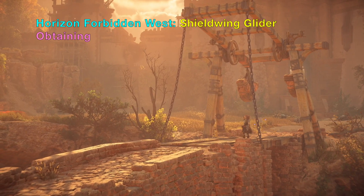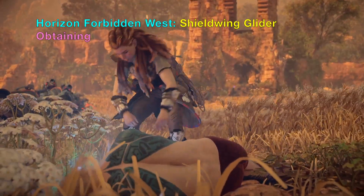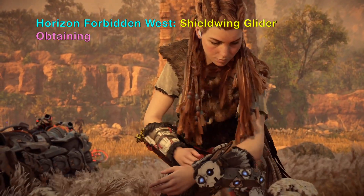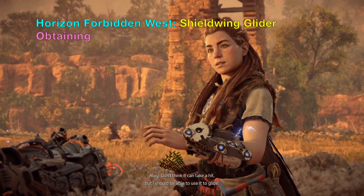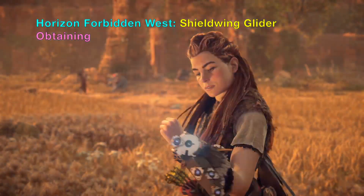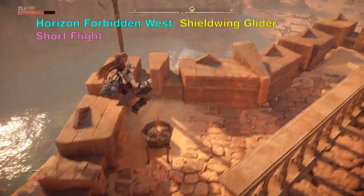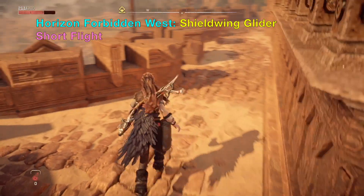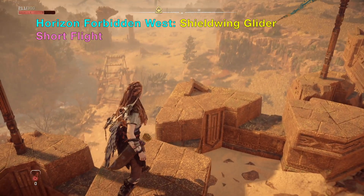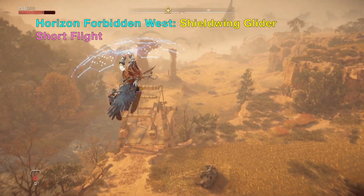After you have defeated Gruda, Aloy will take the Shieldwing glider from Gruda's arm. The Horizon Forbidden West Shieldwing glider is not stamina limited, unlike the Dying Light 2 paraglider, so basically you can fly as far as you want as long as you climb high enough.